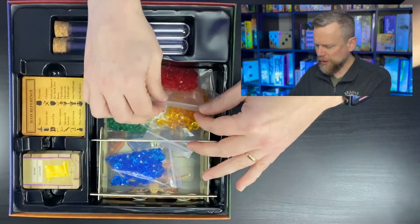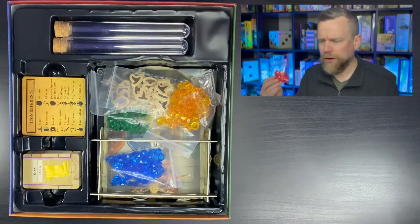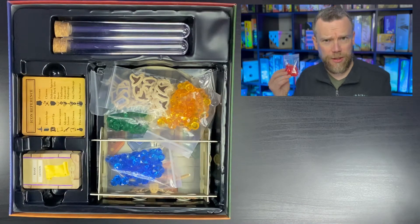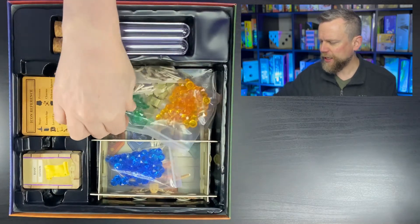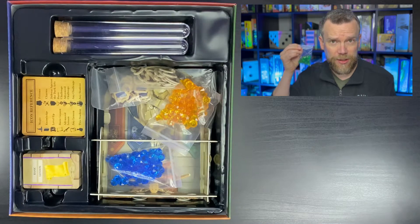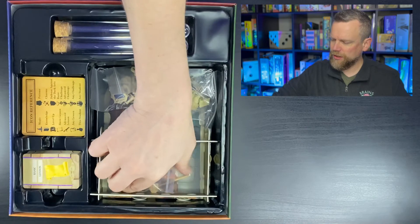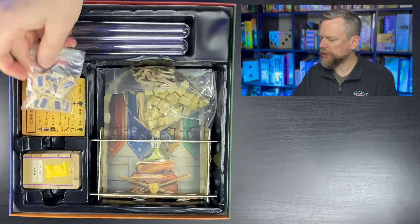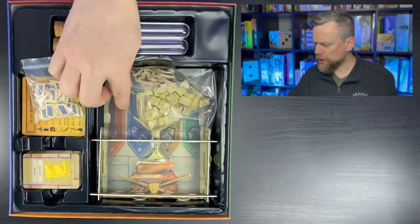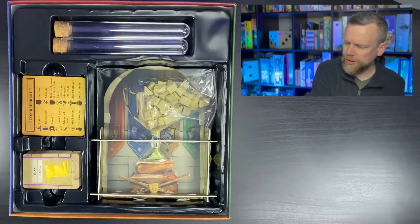Underneath that you've got some gems — rubies that will track your victory points, and they're in the player color. So Gryffindor gets these red rubies, and the last time I played I was Slytherin so I was using green gems to represent my victory points. These little books represent knowledge that you're gaining through your years at Hogwarts, and you've got some hats that represent the magical powers that you're developing.